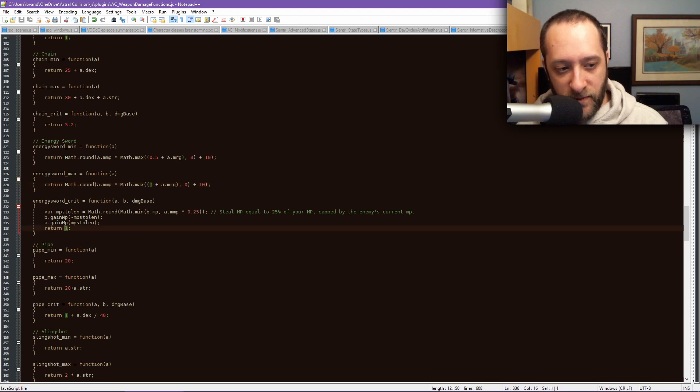The critical on the energy sword is only a 1× multiplier, but it steals MP. Up to 25% of your max MP can be stolen from the enemy. It's capped — it steals MP equal to 25% of your max MP, but that is also capped by the enemy's current MP. So it takes whichever is lesser: 0.25 times your maximum MP or the enemy's current MP levels. It rounds the result, then makes the enemy lose that amount of MP and gives it to you.